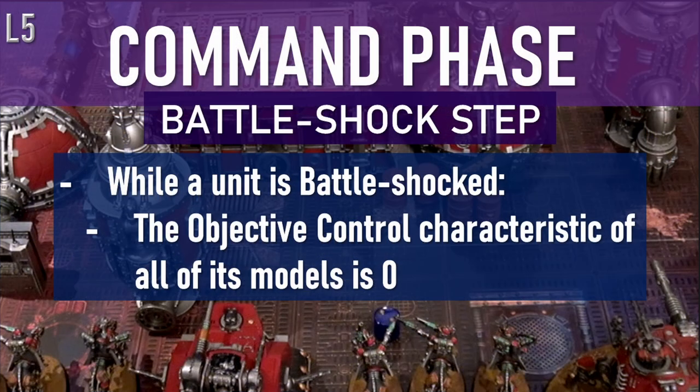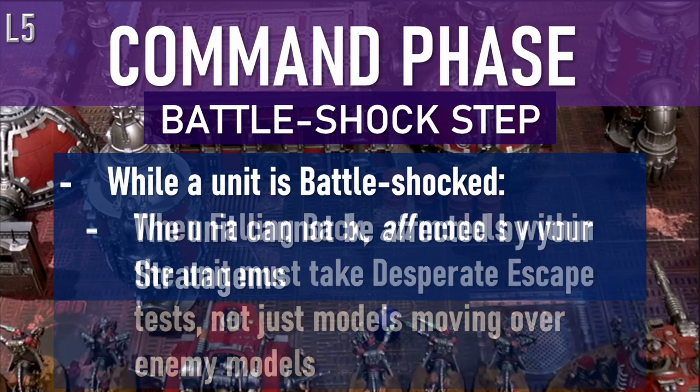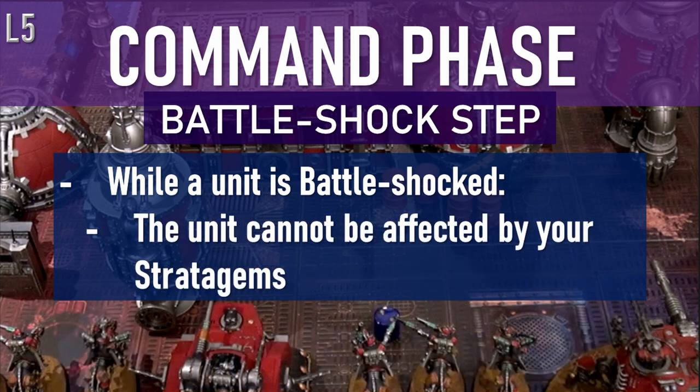While a unit is battle shocked, the objective control characteristic of all of its models is zero. If the unit is battle shocked and falls back, you must take a desperate escape test for every model in the unit, not just the ones that had to move over enemy models to escape. And lastly, the controlling player of that battle shocked unit cannot use stratagems to affect that unit.